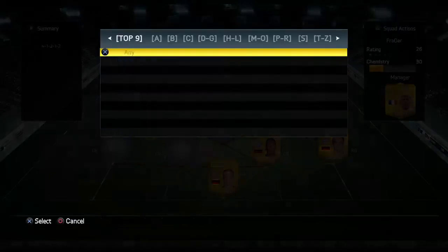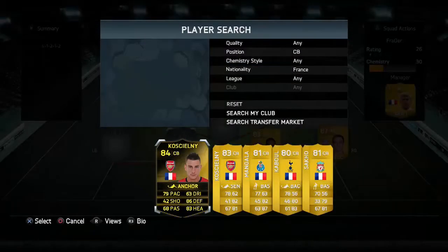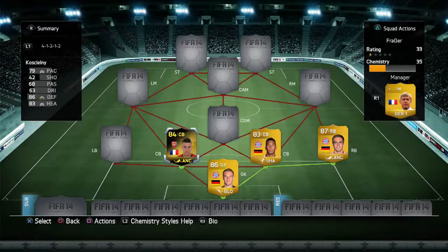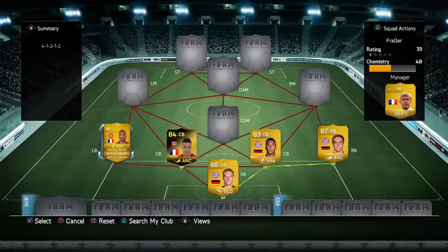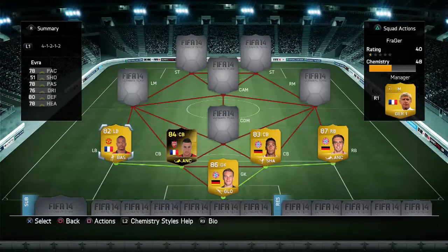Moving on to the left side of the defence — we switch back to France — and we've got in-form Koscielny, probably the 2nd or 3rd best player in this team. He is a rock at the heart of the defence; his tackling is unreal, the best tackler I've used, the amount of slide tackles he wins is just ridiculous. His French compatriot at left-back is Evra — not great defensively. He's good going forward but he doesn't defend well, so he was probably one of the weaker players in the team.